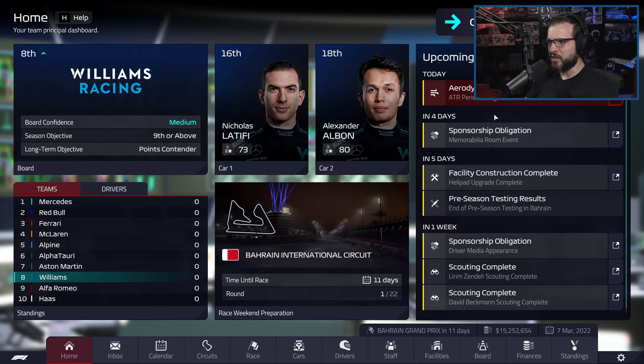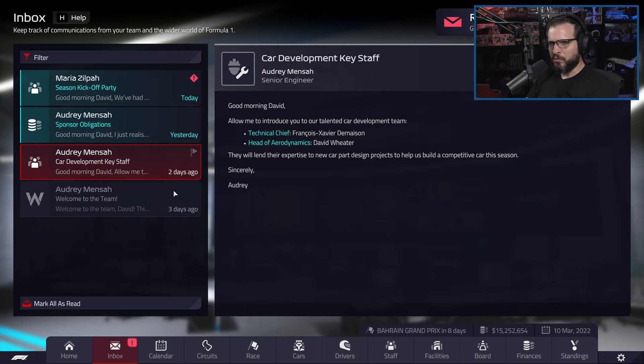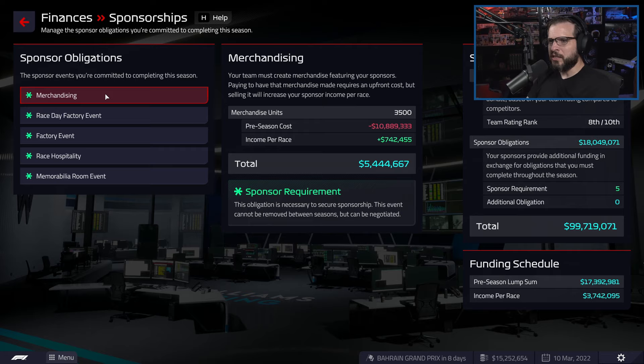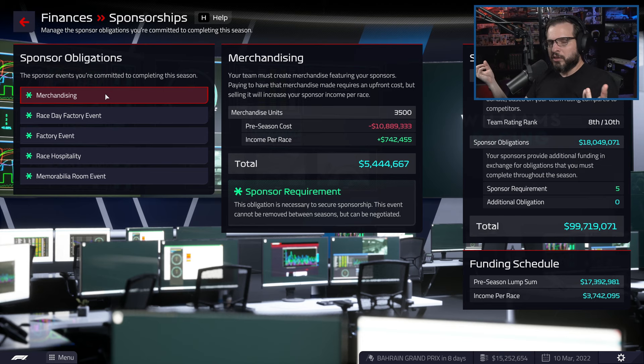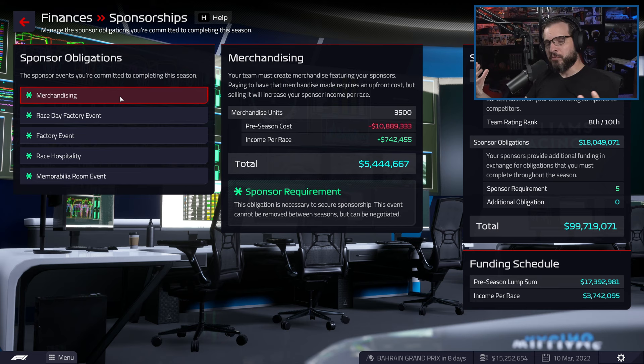This game is going to skip along similar to Motorsport Manager until the next thing comes up that we care about. We've got some response required items — key development, car development, key staff. We've got our two scouts checked out. Sponsor obligations: we have to fulfill obligations for our sponsors to be happy with us. For example, we actually have to create merchandise for our sponsor, which costs us money up front to build but we get income per race because of it.